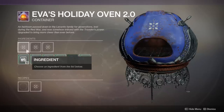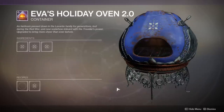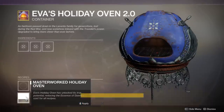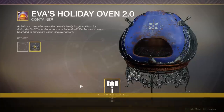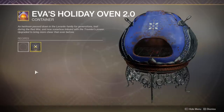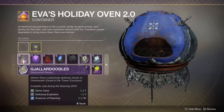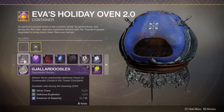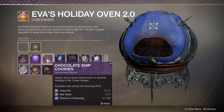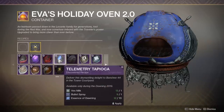Hey everyone, welcome to an overview of the Dawning 2019. This year's Dawning is very similar to last year's — so similar in fact that if you completed all of the stuff from that previous event, you'll have most of the things done already, which can be good or bad depending on how much you want to grind. In this video I'm going to go over the new and old recipes, ingredients, how to farm Essence of Dawning, how to get the new SMG Cold Front, last year's LMG Avalanche, and what perks you can expect to roll on them. I'll also throw some extra tips your way to close out the video.